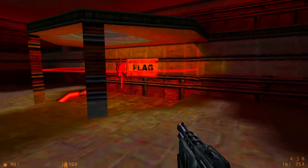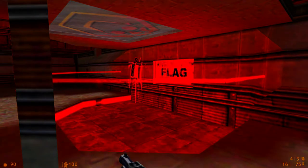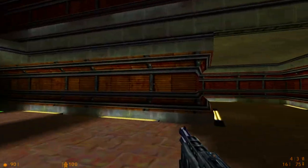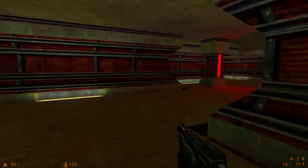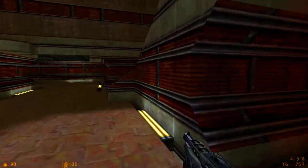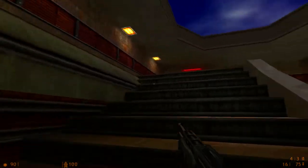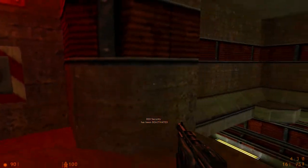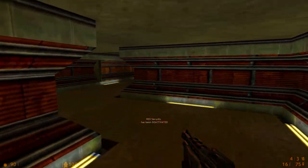Remember when I said this isn't quite a basic Capture the Flag map? Unlike 2fort, you get right into the flag room — but I can't just go in there, or else I'm gonna die. I think it might be insta-death. So what you have to do is go over here and press this button first, and only then am I allowed as the other team to go in and nab that flag.